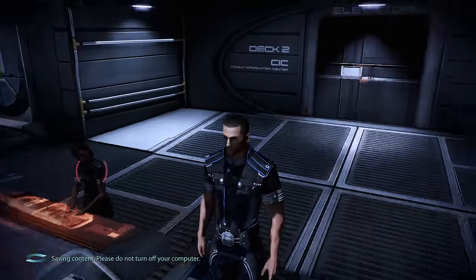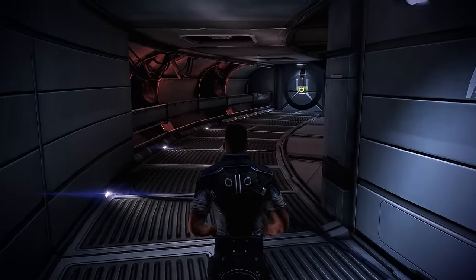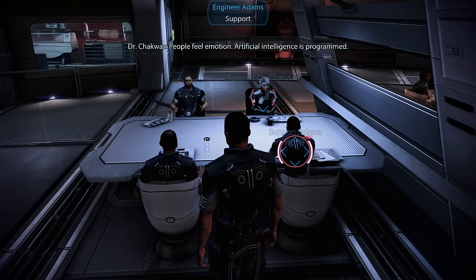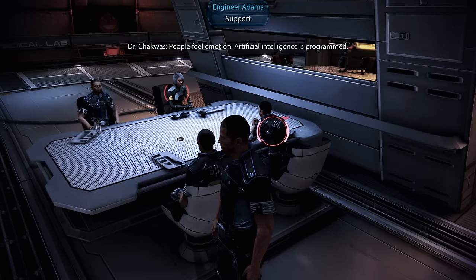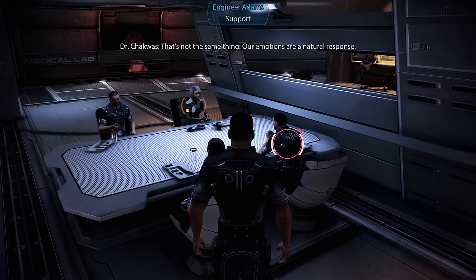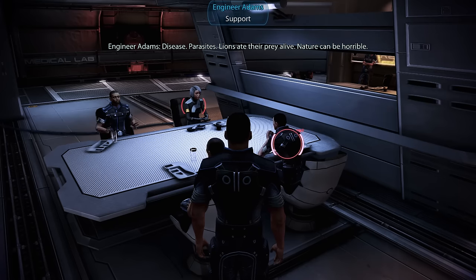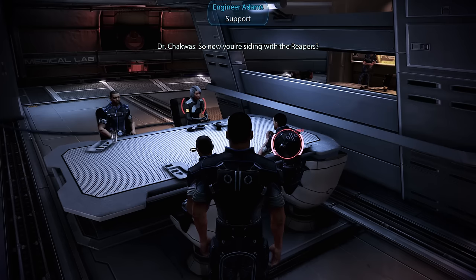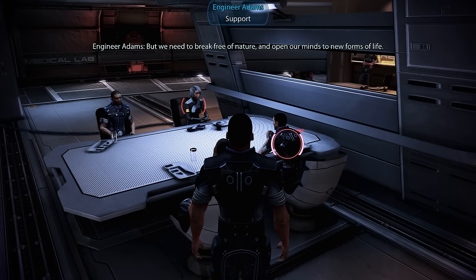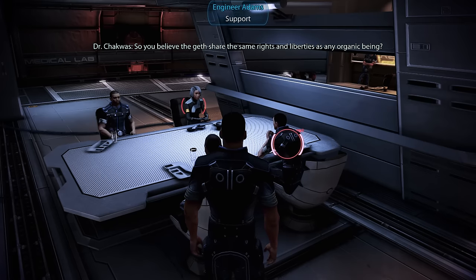Back on the Normandy, despite having Garneau's location, we're not launching just yet. On the crew deck, there's an interesting discussion about whether there's a difference between carbon-based and silicon-based life. One crew member argues that emotions are just programming; another counters that organic emotions are a natural response. The debate escalates to whether the Geth share the same rights as any organic being, with one arguing 'If that Geth is minding his own business, he has more rights than Cerberus.' Someone fires back that the Geth are just machines.